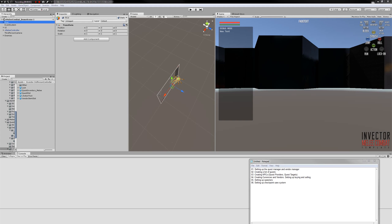Hi and welcome to the first proper tutorial on how to set up my quest system. To demonstrate how we'll be setting up this system, I'm using a copy of the melee combat third-person controller pack's demo scene.